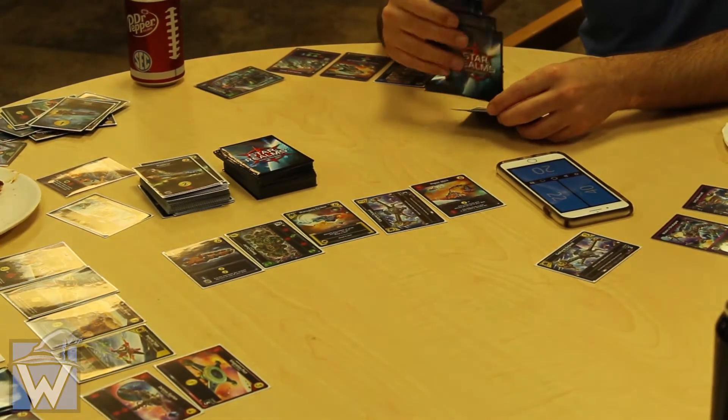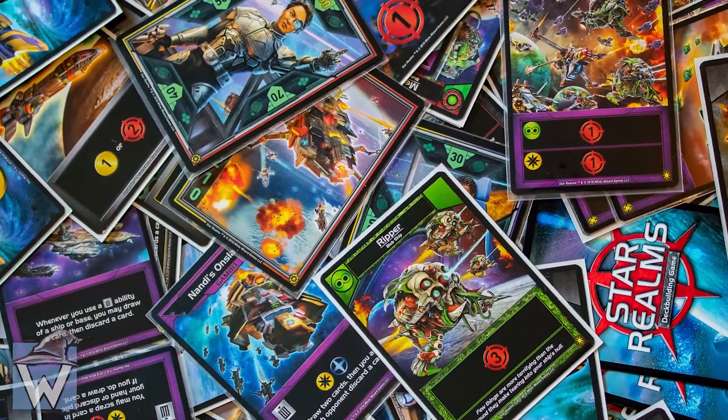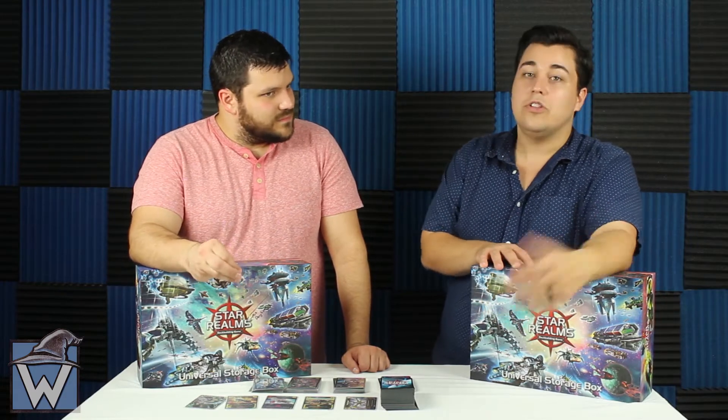I definitely think this is one of my new favorite ways to play Star Realms. Especially because you can pick how you want your deck to start — I always try to go red-green, sometimes red-yellow or blue-green. I love starting strong, having a bigger hand, and that opening hand feeling where you can buy that 8-cost card right away. That feels so cool.